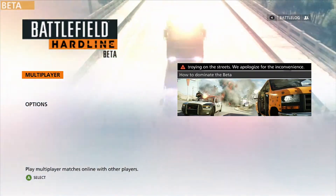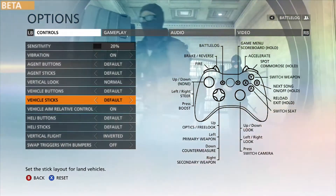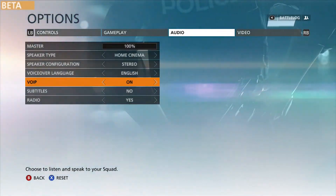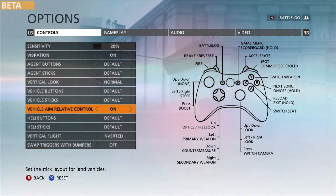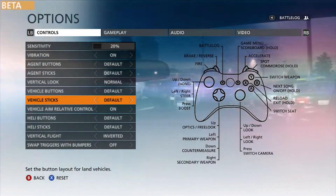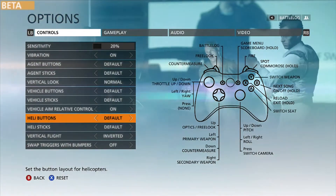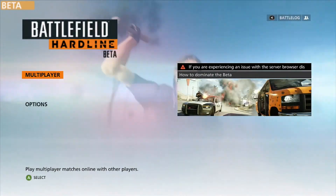First, you can either jump into multiplayer or options. In options you can change all your normal settings — controls, gameplay, audio, and video. I just keep that normal, but of course you can change all the different controls for each vehicle and helicopters. So that's the options. Now going into multiplayer.